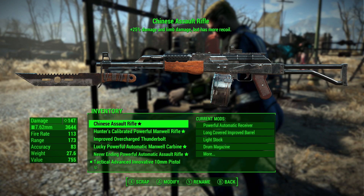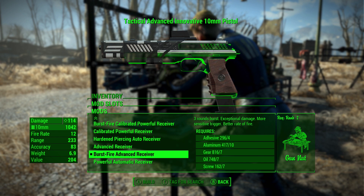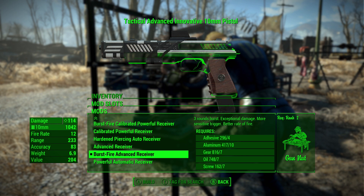It doesn't have to be burst fire. Obviously with all the receivers available you can make it automatic or just semi-auto. It does the same amount of damage on burst fire as it does on semi-auto, but semi-auto is going to shoot a lot quicker. Burst fire is the slowest fire rate, but it's the coolest because it's unique to the gun.